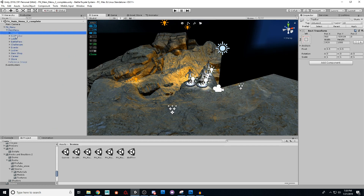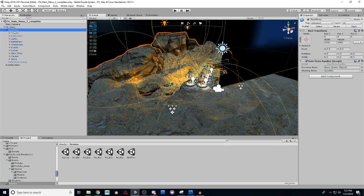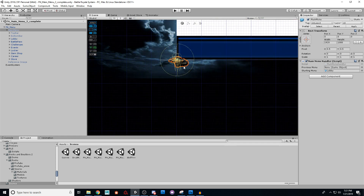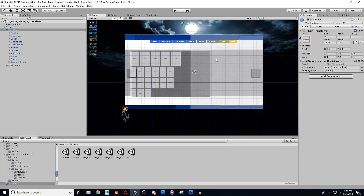So underneath the main menu, we have all these extra objects — they're just blank game objects. But remember, we're working with a canvas. So my main FN menu, which I've renamed, should say canvas normally. Underneath that, I just created a blank game object and called it main menu, and I set the size to 1920 by 1080 just to keep our game resolution going. On the main menu, I made this little script — called main menu handler — which I'll provide to you.